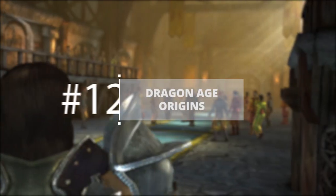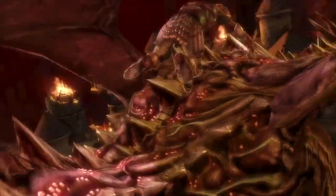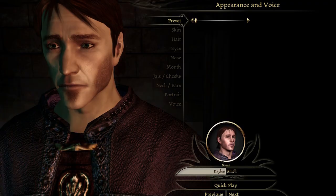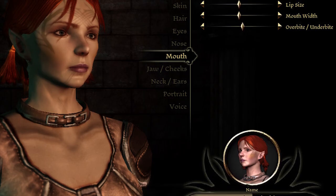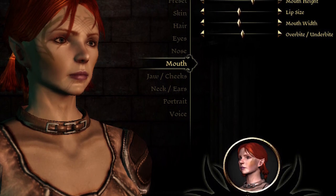Dragon Age Origins: Dragon Age Origins tried to do something rather clever with how it handled character creation. It allowed you to choose your gender, race and class, but it also gave you the choice to pick your background. Unfortunately, these didn't matter a whole lot, and the character creator that came after this choice didn't leave you with the best looking characters in the world either.